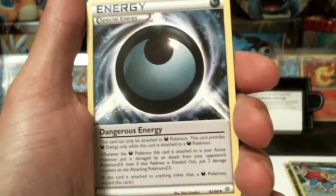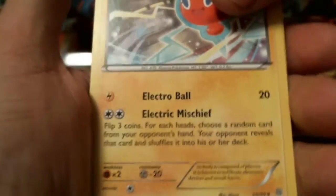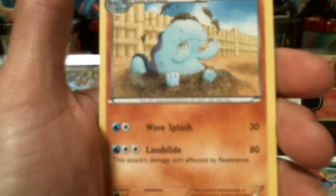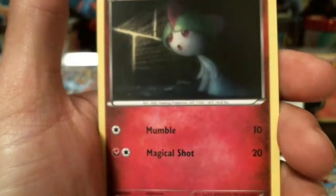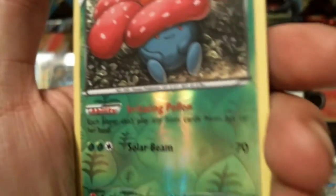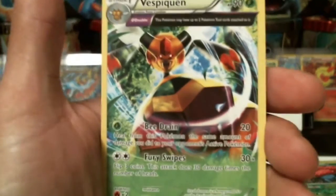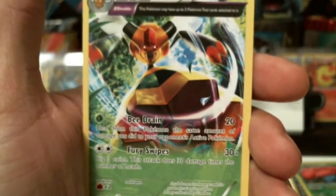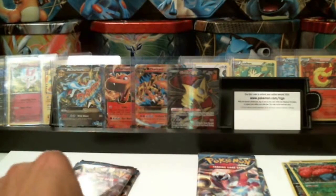Ace Trainer, Dangerous Energy, a Rotom, Baltoy Ancient Trait, Cottonee, a Quagsire, a Golurk, Ralts, a reverse holographic Virizion, and a Vespiquen. I don't think I have that one actually — well, I do, but it's holographic. I don't think I have the non-holographic version. So I am excited for a non-holographic rare. You heard me — I'm excited.